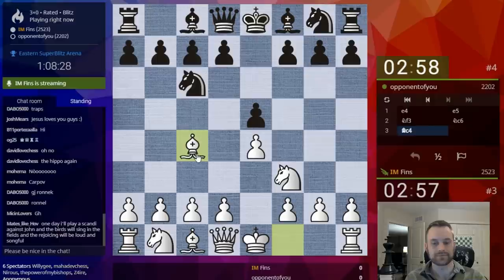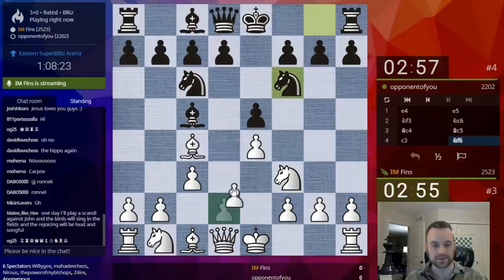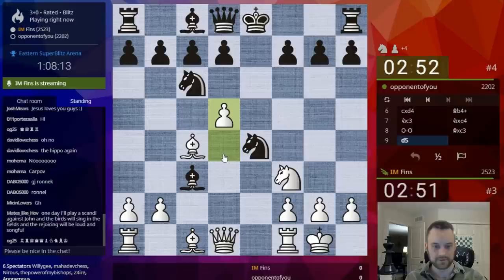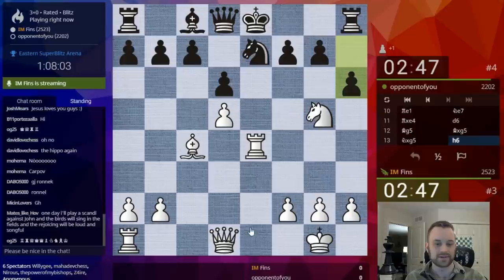Let's play E4. Let's play another Italian. Let's see what we get. How much theory does my opponent know? This is a bit of a risky line, but this is old school stuff. This is not known to be that good for White, but it's kind of fun. This is one of the first lines I ever studied in chess.